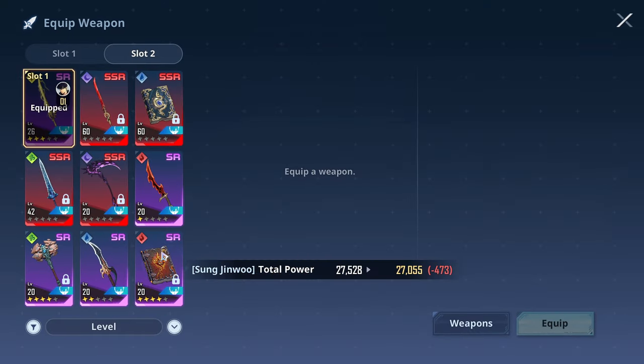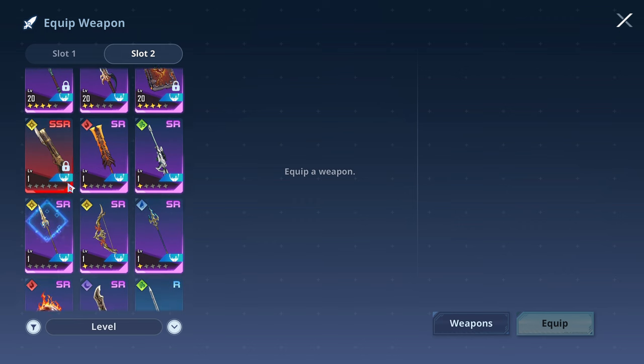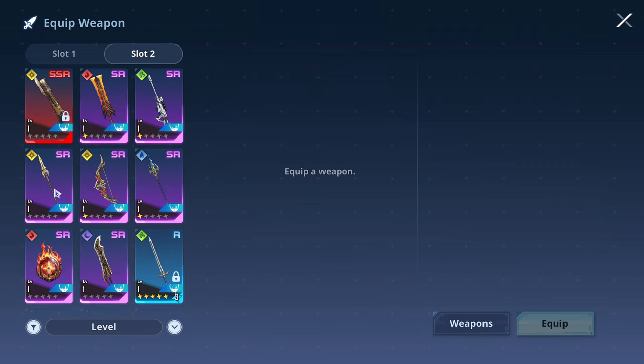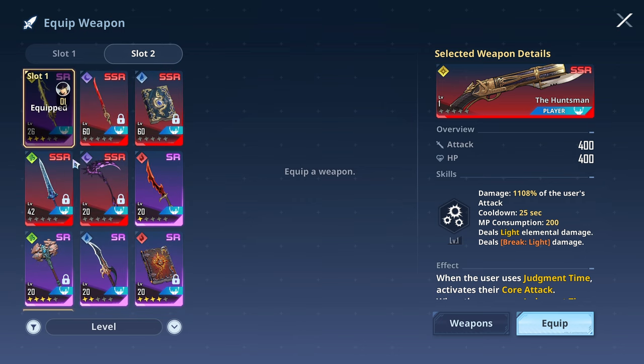I'm not saying light weapons are mandatory, but if you're having difficulties and you have light weapons, you'd want to use them. There are other things you can do too — level up your skills, level up your artifacts, equip artifacts — there's so many ways to improve your characters. The single best light weapon in the game right now is the Huntsman, which will dominate this entire chapter and chapter 8 as well.